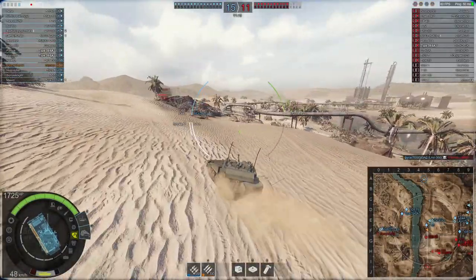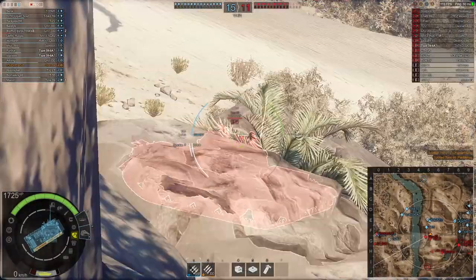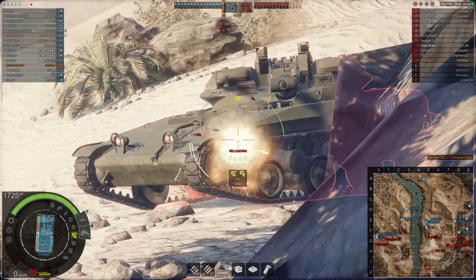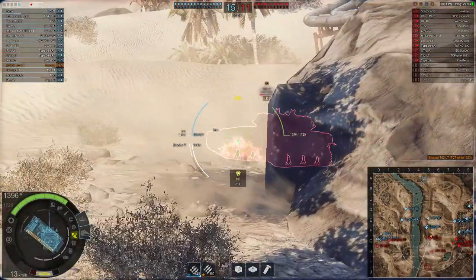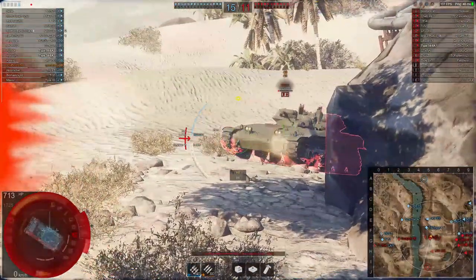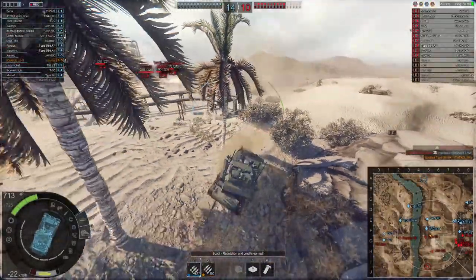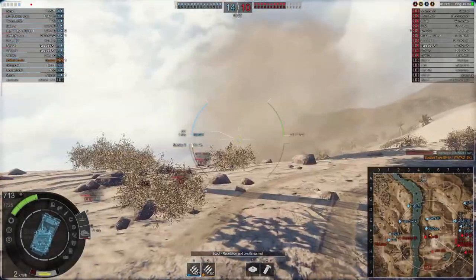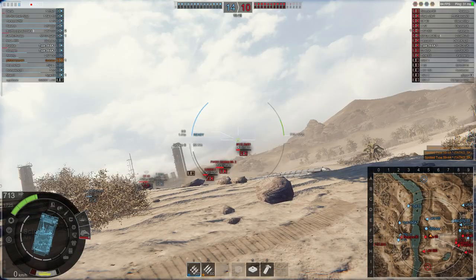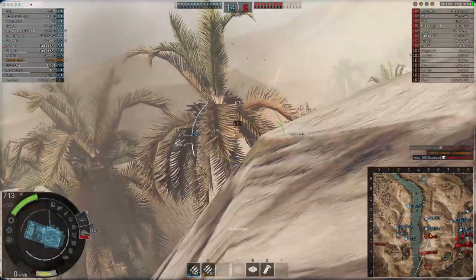With the enemy Leopard 1 retreating from their hill spot south of us, we decide it's time to push forward, staying one step ahead of our team so we can spot for our teammates. We spot two enemy vehicles — the T92 and a Type 69. We can only shoot the top of the Type 69's turret without penetrating due to its curvature and thickness. The T92 pushes out on us, and whilst they have higher alpha, they do not have our DPM, meaning we can deal as much damage per clip as they can with a single shot. We then take a nasty hit from the enemy Chieftain, throw up our smoke, and become unspotted as the enemy team misses, demonstrating the defensive use of smokes.